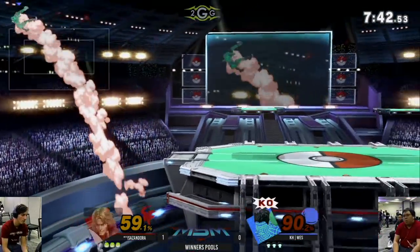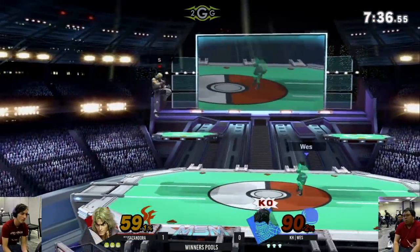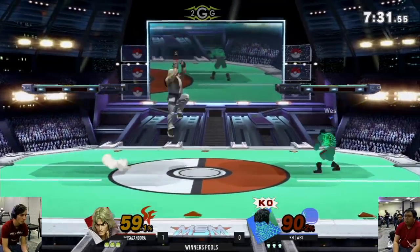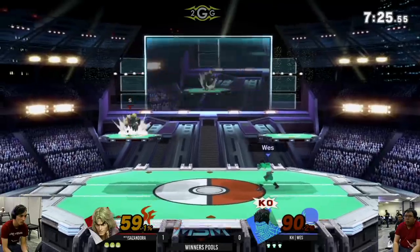Huge damage coming out from Sazandora — I'm just going to go with that. Getting the Ken combos, but Wes has KO Punch now. Surprised he went back to PS2 if he's going Little Mac though. KO Punch will hit that platform, so he can't feel too safe camping it.